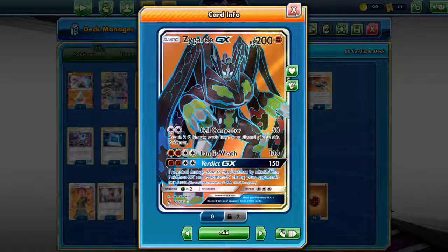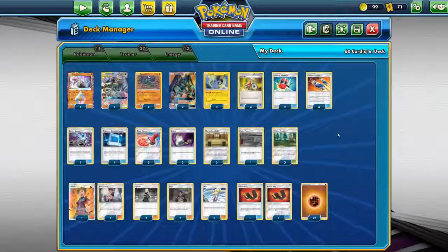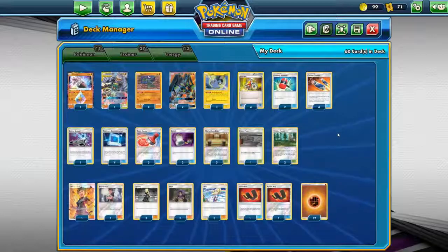This Zygarde becomes very playable because of the new small Zygarde. The small Zygarde's attack is actually not bad — Boost Fang, 1 fighting energy, does 20 damage and attaches a fighting energy card from your discard pile to one of your bench Pokemon. So it's likely you'll send out your small Zygarde first, use Boost Fang, and attach fighting energy to your Zygarde GX so it can attack next turn. This card is really what makes the chain in the Zygarde GX deck.